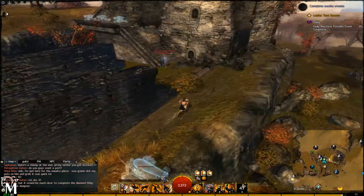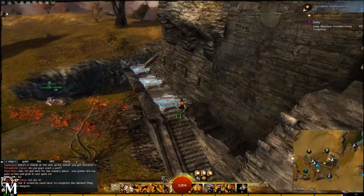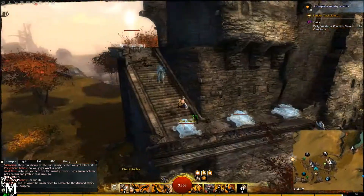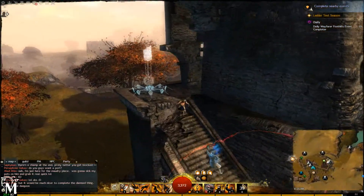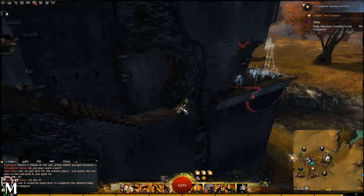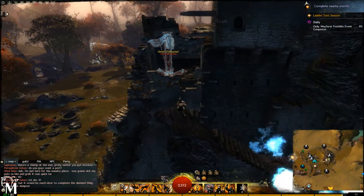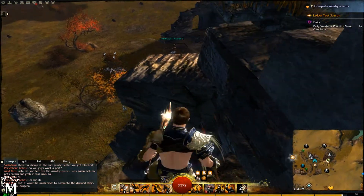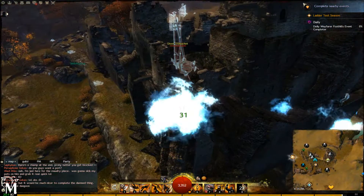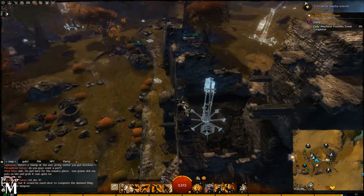You're going to run along this wall here, run up over this wall, and up these stairs. You're going to jump over these cannons and make your way up to the top of the stairs. It's going to be a big pain in the butt because there's constant mobs in here. This is one of the new jumping puzzles where you get a lot of mobs.